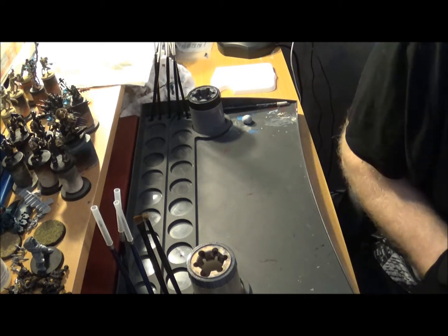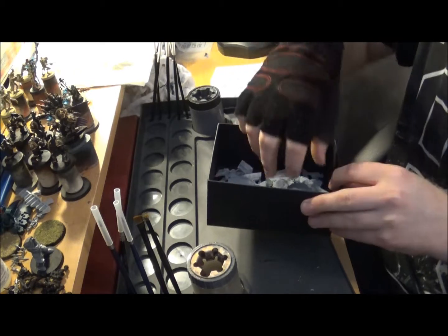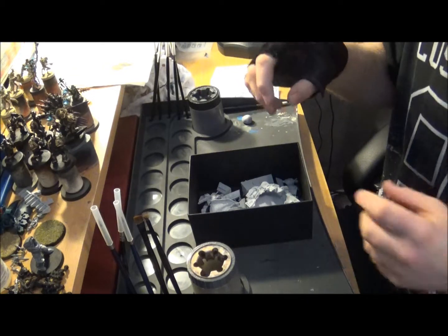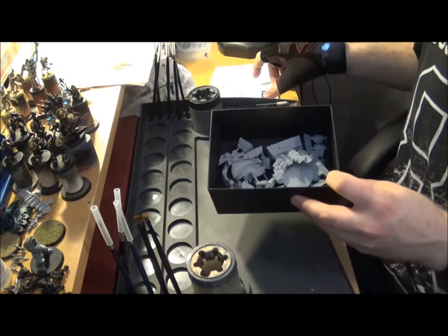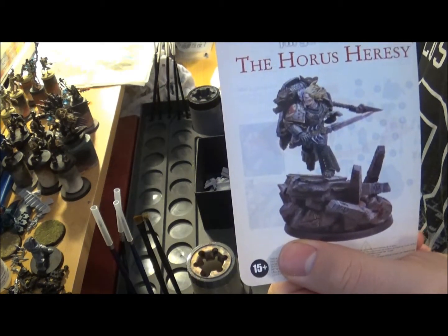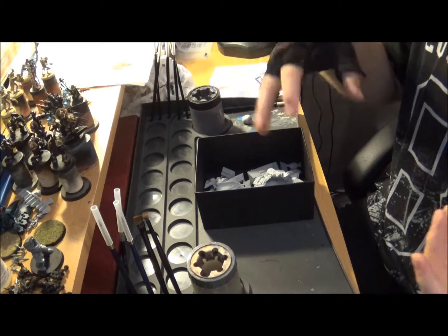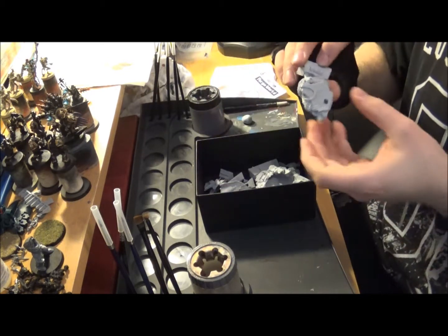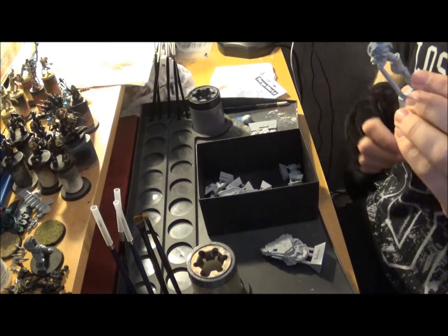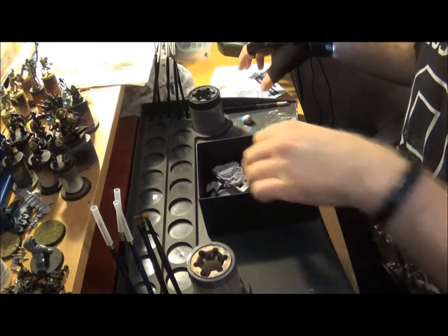Going up to the very top end of the scale, this guy here from Forgeworld. They come in boxes with plastic bags and this has been cleaned up because I was working on him before. He's a Primarch called Leman Russ. This is the higher end of wargaming miniatures — very high detail and comes in a lot of parts. I've not gotten around to completely building or painting him yet, but there's no rush.